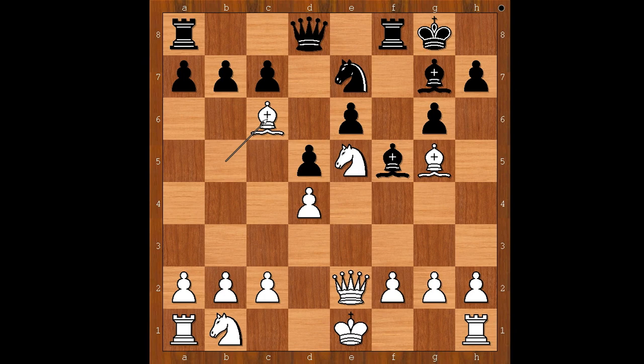This is the position when Schultz made an epic positional queen sacrifice. What do you think of this game? Just a side note: the full name of the player with white pieces is Sergey Kasparov. And that is all — I hope that you enjoyed watching this video. I wish you good luck with your chess, and bye for now.